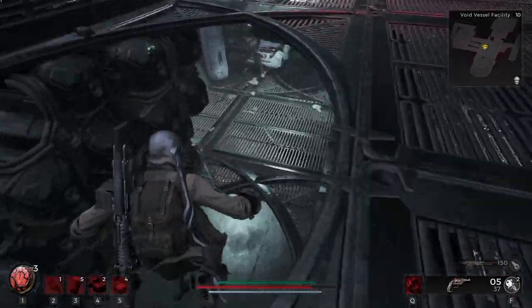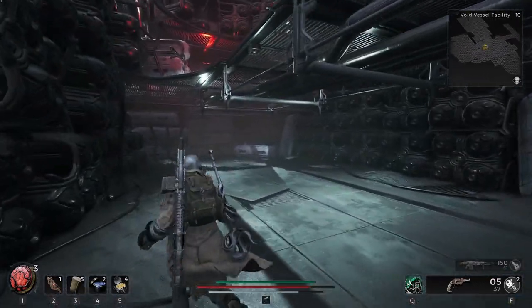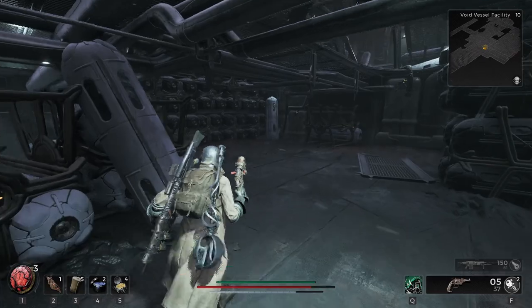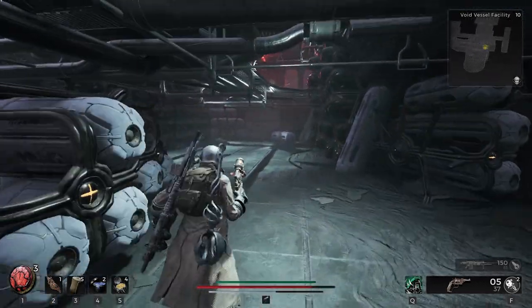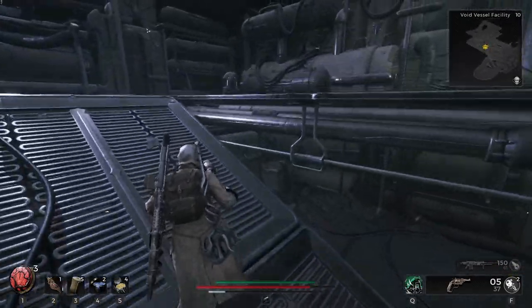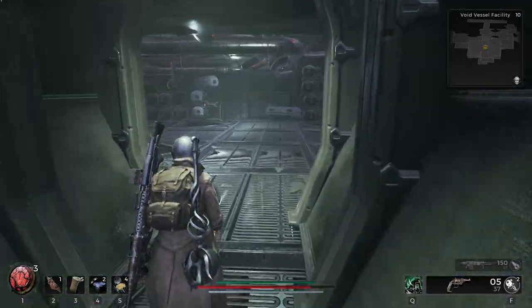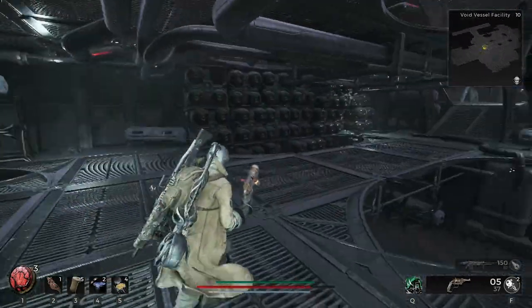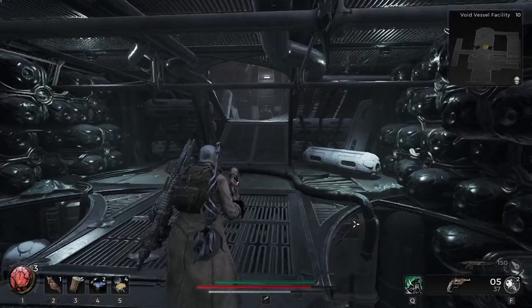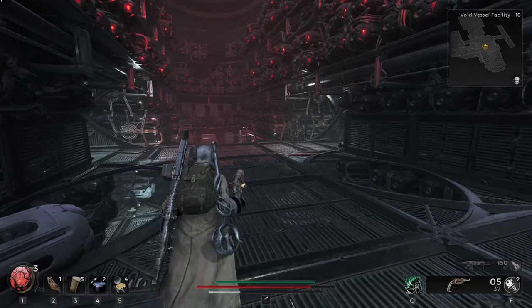I'm going to drop back down because it's going to bother me. I didn't even know there was a bottom floor. There's nothing down here — I want to make sure I don't miss anything in here, so we're going to double check it. I saw this side area where I came in from, and I wanted to make sure it didn't go to something special. That's just a way to get back up if you fall into the pit — good to know. Also, I'm in combat right now.